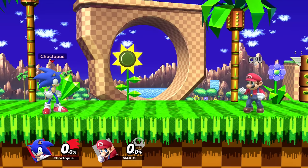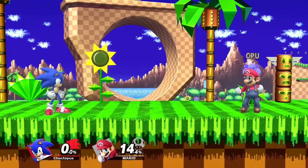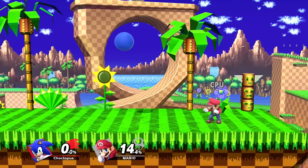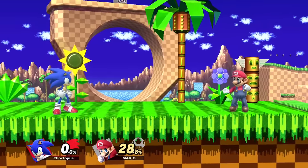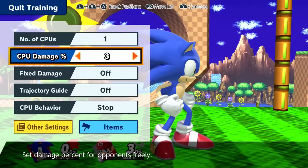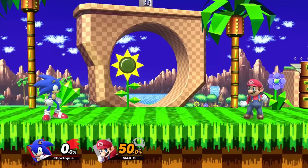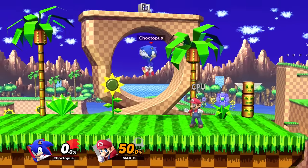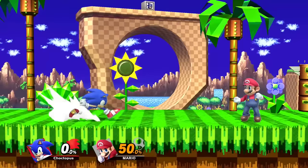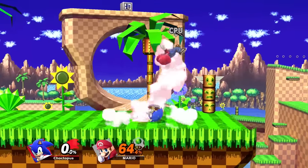Sonic's nair is a great attack — it's a good punish tool, it has a lingering hitbox, and it's one of his best combo starters. It has very low base knockback, so at low percents it combos really well into tilts, and over 20% it combos well into other aerial attacks. You can bring Mario to 50% with it, going into forward airs or back airs. It also works well into itself.